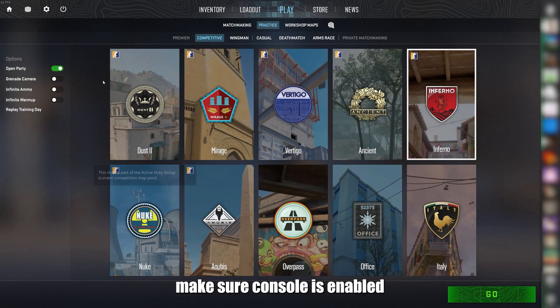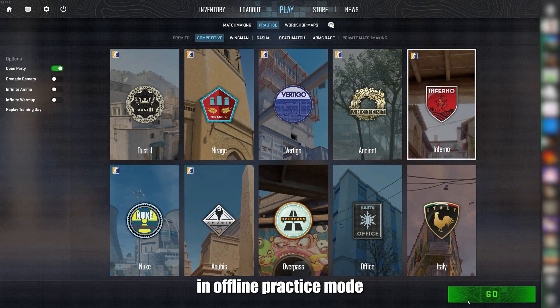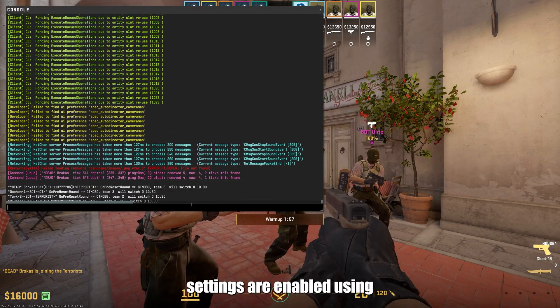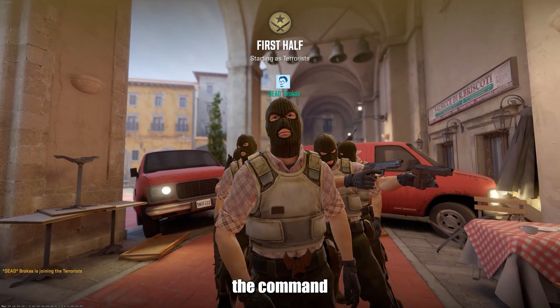First, make sure console is enabled and then launch your custom map in offline practice mode, or using the command 'map' and then the map name. The proper server settings are enabled using the command in the description.